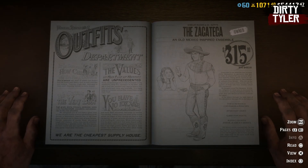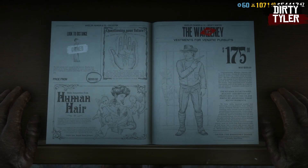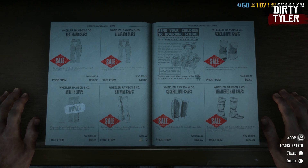Starting with the discounts on the clothing, all outfits this month will have 30% off — that includes the ones in the main catalogue as well as the roll outfits. There's also 30% off all chaps, both full and half chaps, this month also.